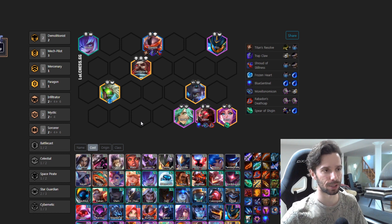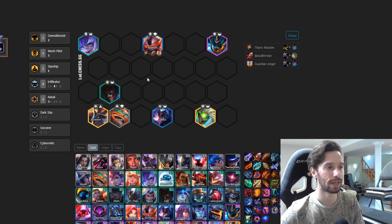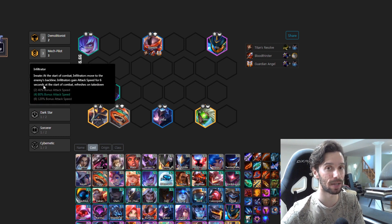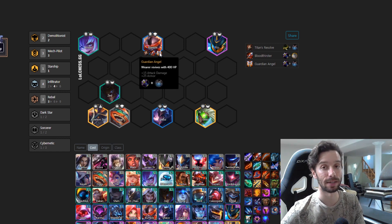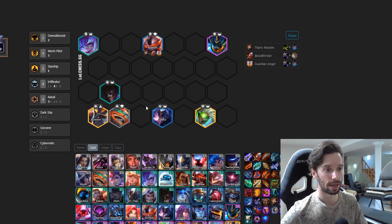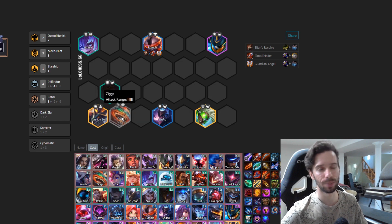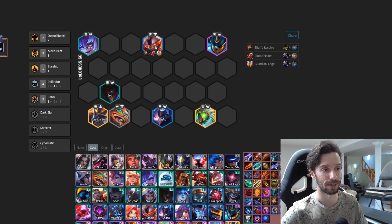Now I want to show you the four infiltrator variation. This is the one where you're going to play Bloodthirster on Rumble, because you're getting much more attack speed — from 40 to 80 percent with four infiltrators — getting bigger value from Bloodthirster. The best item combination for this variation is Titan's Resolve, Bloodthirster, and Guardian Angel. This is usually the play if you find an early Echo and haven't found a Victor yet. At level eight you can go into four infiltrators, and then Aurelian Sol — or Zed — gives rebel synergy. GP can replace a slot here, and then Aurelian Sol's spot becomes a strong five-cost like Victor or Janna.